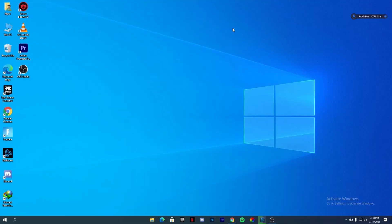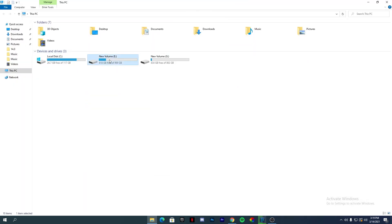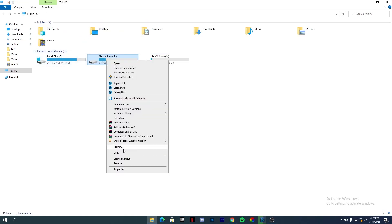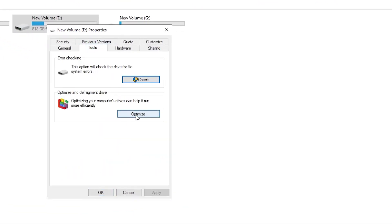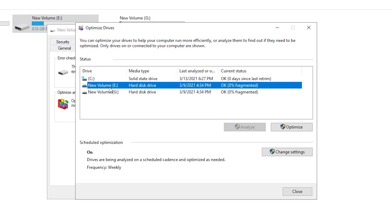Now we are going to optimize our hard drive. If you have Call of Duty installed on an SSD that's good, but if you have it on an HDD, I will show you a step to optimize your hard drive for faster data transfer. Right-click the drive, go to Properties, go to the Tools tab, click Optimize, select the hard drive where your game is installed, and click Optimize. It will take some time analyzing and then optimize your HDD. I also schedule it automatically on a weekly basis.